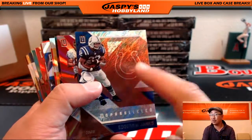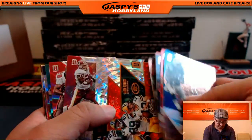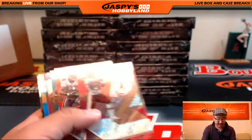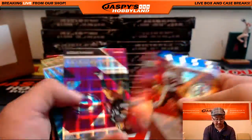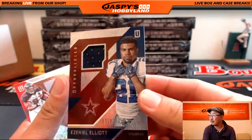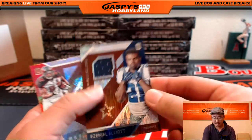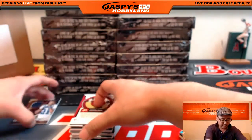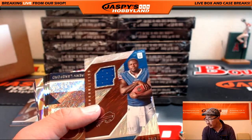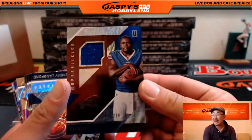These are considered the base cards according to cardboardconnection.com, so you'll be receiving most of these. Ezekiel Elliott, 92 out of 299 for the Cowboys — that's our first relic. There's our second relic: Cardell Jones for the Bills. The Cowboys Ezekiel Elliott will go to Chase. The Cardell Jones for the Bills will go to Chris Orlando. That one is 50 out of 299.